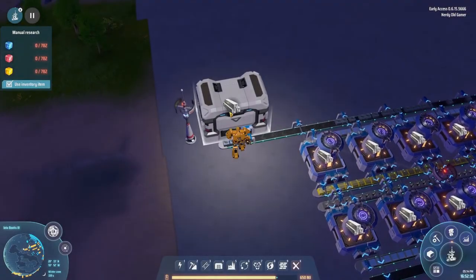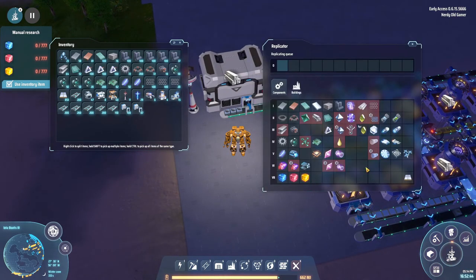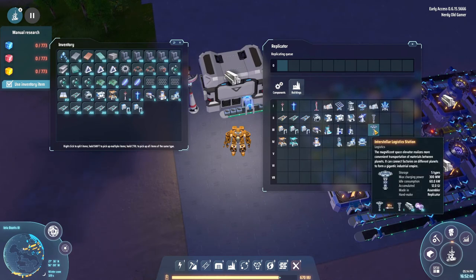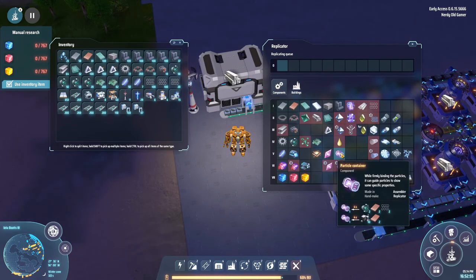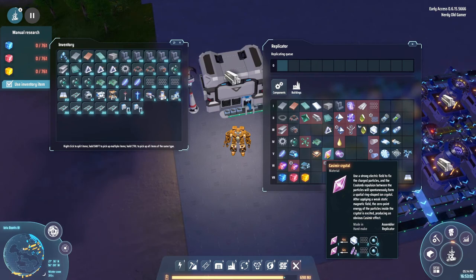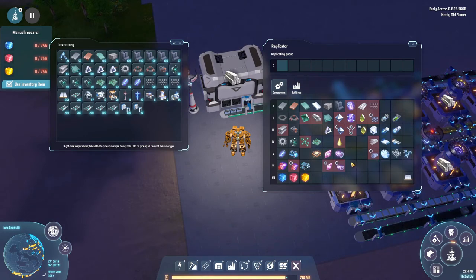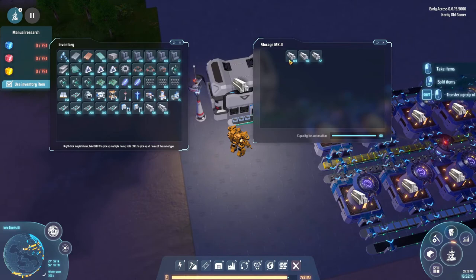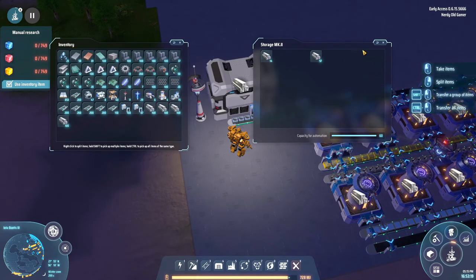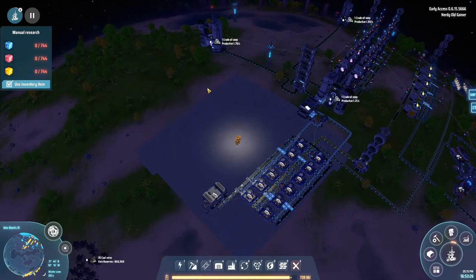Welcome back to Dyson Sphere Program. We have titanium alloy, which is awesome because we need that for these guys. We also need this, which we can make. We just unlocked Casimir crystals research, so that is all good. Let's grab a couple hundred of those. How much titanium is left in here? Some - okay.